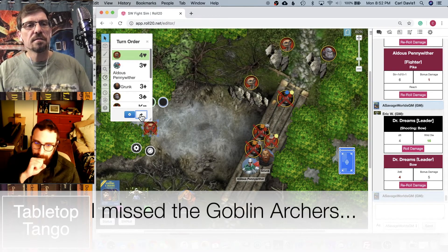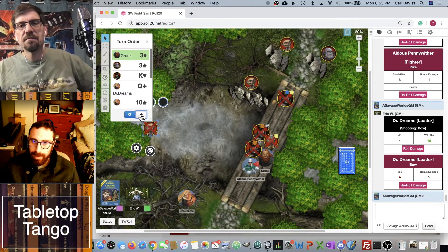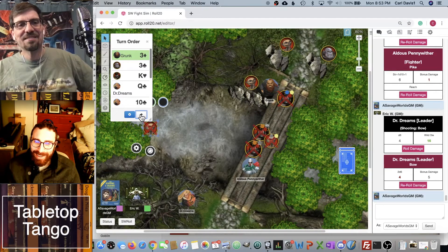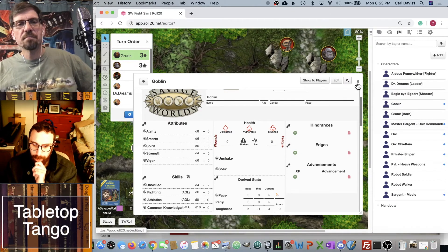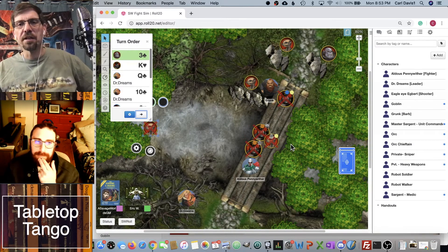Goblins are no longer with us. Grunk goes next — he runs up and attacks the remaining goblin. He rolled a four against the goblin's parry of five. Goblins are pretty wimpy — parry of five confirmed. Now we have our leader, and if he was a smart leader, he'd be leaving.